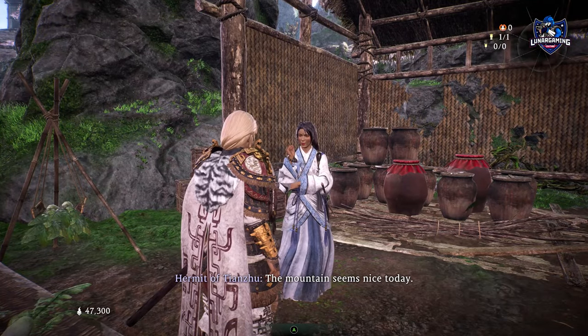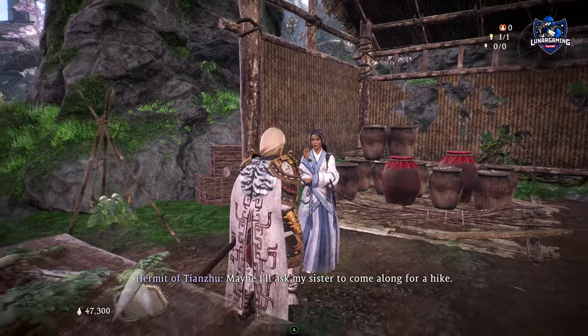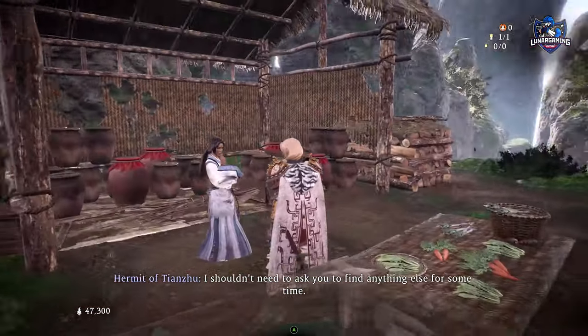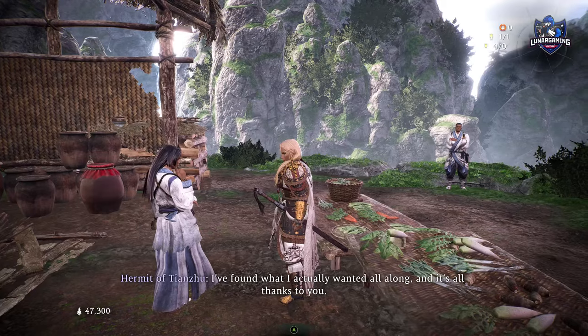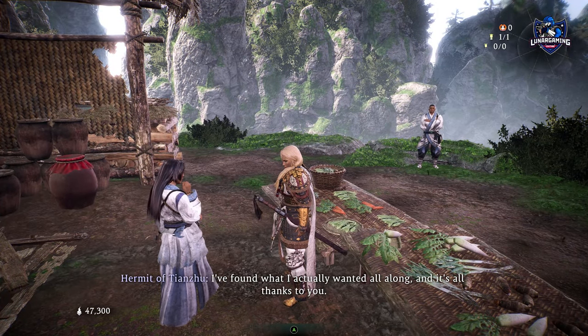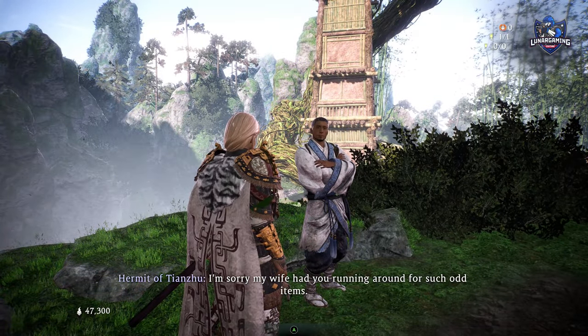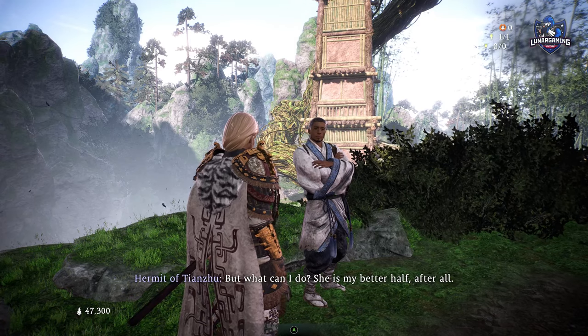This mission begins if you talk to the woman who wants her husband to find ingredients. He will set off and you must find him in different missions, but there are a few things to know. From seeing other guides on this, the husband's location may be random, but there are no real other guides yet to compare, so just a heads up that the husband might not be specifically in these locations.